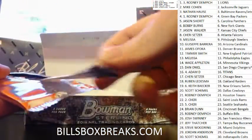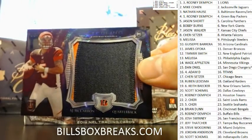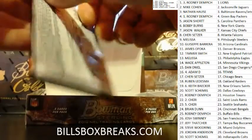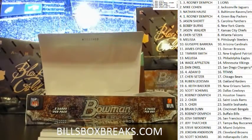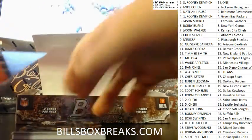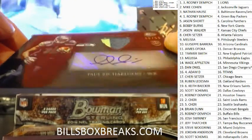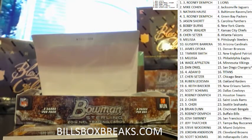Alright, here we go. First pack. First one we got AJ McCarron in two color, jumbo patch box topper for the Bengals. First regular pack. All the black refractors. Good looking card.